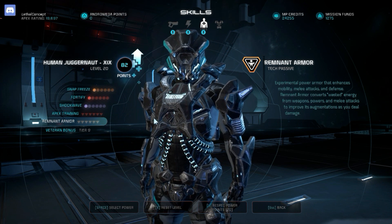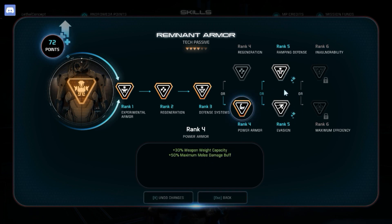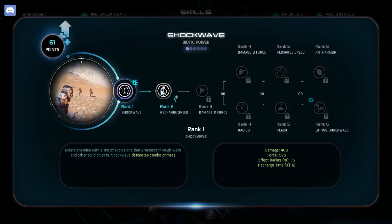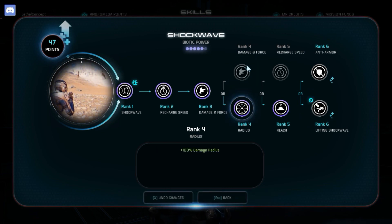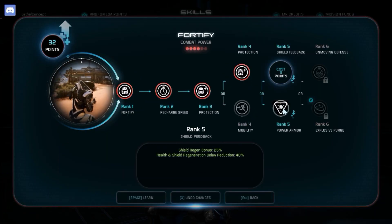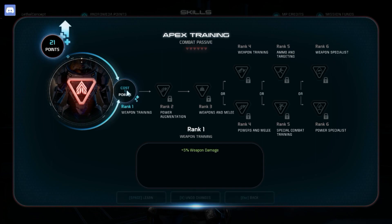The second playstyle uses Power Armor for that melee damage buff along with ramping defense and invulnerability. I want to find a combo setup — definitely picking up Lifting and Reach. For ranks 4 to 5 I'm looking at Protection, Melee Damage Bonus, and Explosive Purge, plus Snap Freeze with Brittle and Anti-Armor. The focus is on comboing your powers to one-shot enemies.